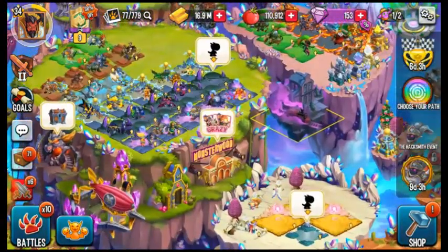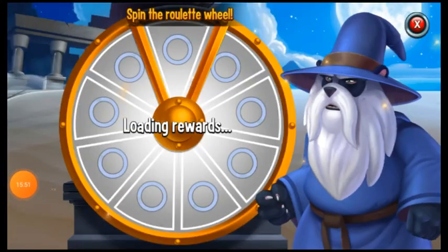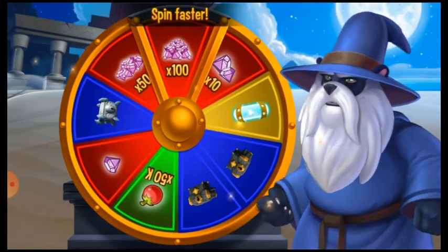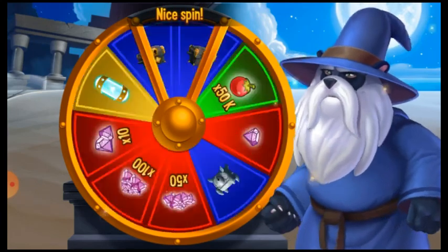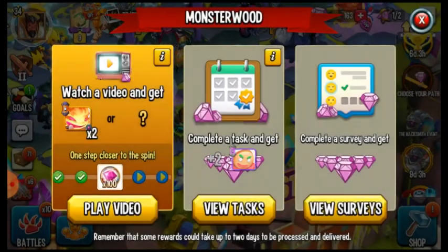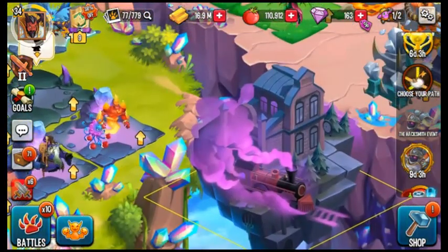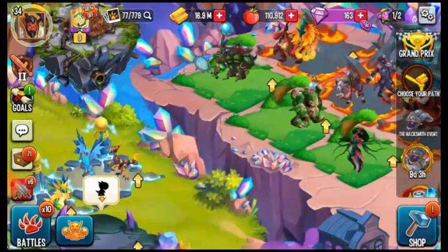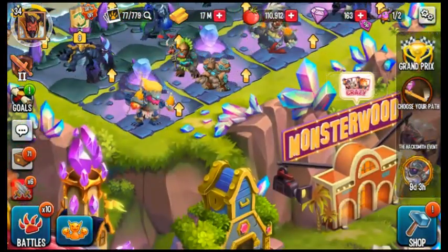I'll be right back. I'm back — I did a little Monster Wood thing. Let's see if we get gems or food — I would go for food but let's try this. We got gems! We got 163 gems now. On the last video I think we had around 140 gems, so now we have 163 — that's crazy!